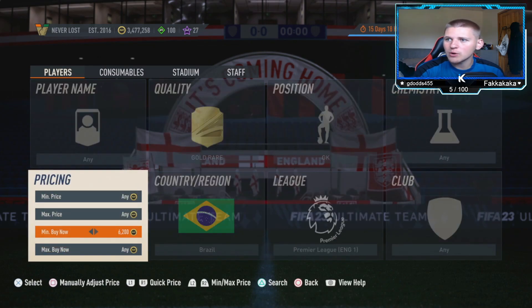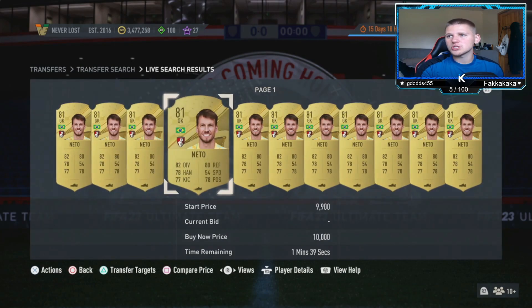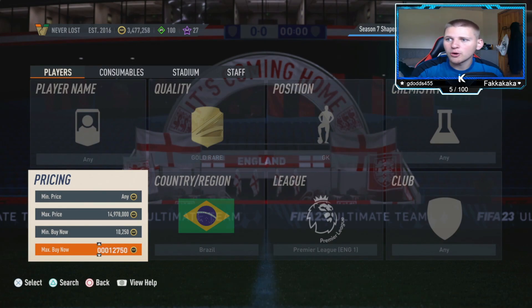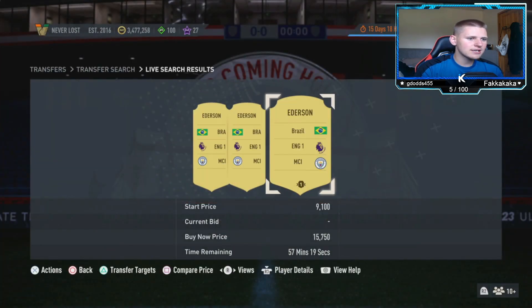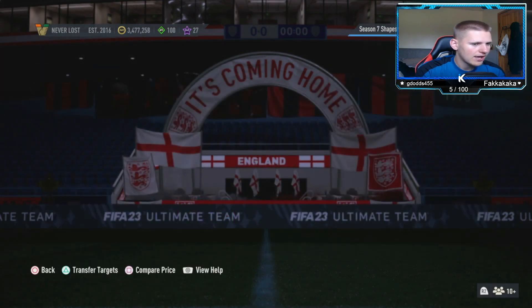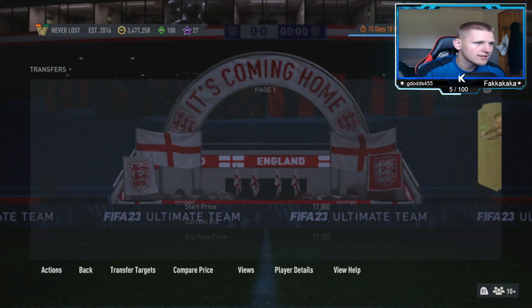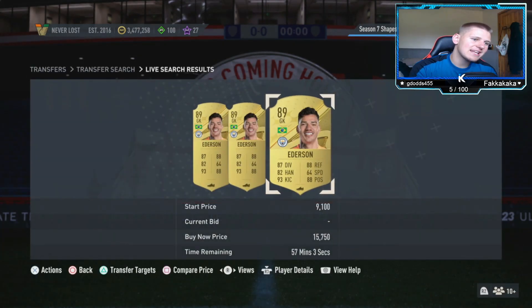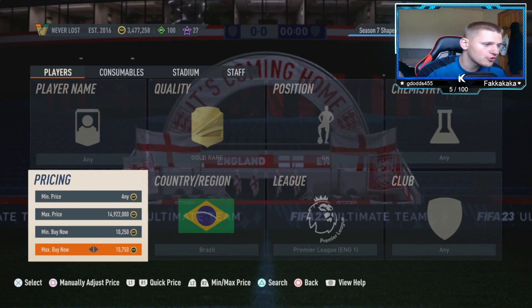Set chem style to any, nation to Brazil, league to Premier League, then go to the min buy-now and set it to 10,250. The reason for that is to get rid of the non-walkout, which is Neto — once you go above 10k, he won't appear. Then find the max buy-now price. The players you're looking at are Ederson and Allison. They're looking at about 15,750.